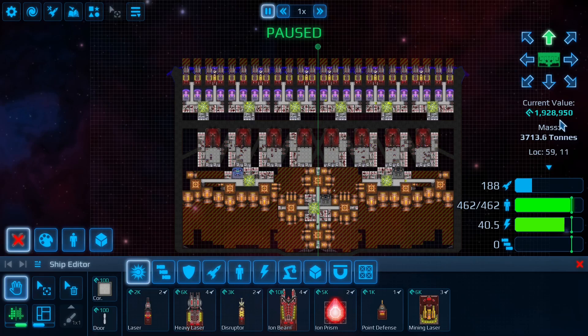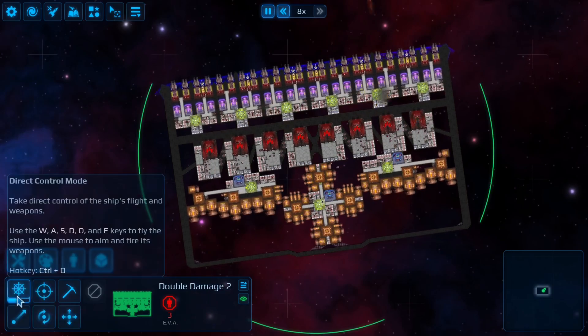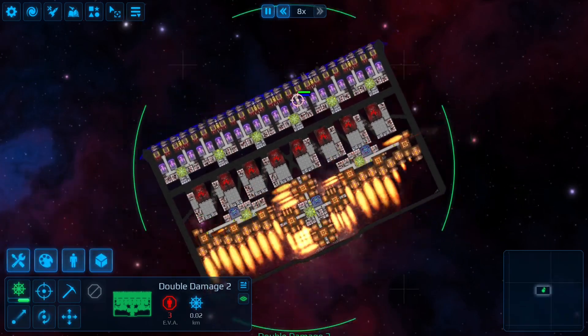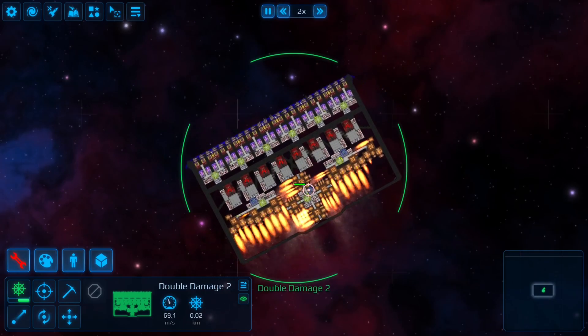Another important thing to notice is if you're making a diagonal ship, change your flight direction. As you can see now, when I push forward this ship flies diagonally because of the thrust that's built a certain way.